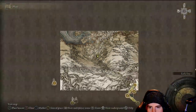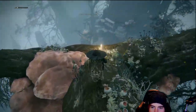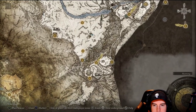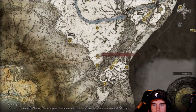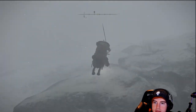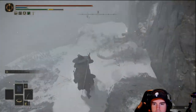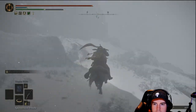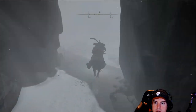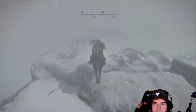This portal is taking us to the Haligtree location. Again, not covering that in this guide — I'll make another video for it. We'll grab the lost grace there so we can come back later. After that, we'll head back to the lost grace just outside that small dungeon near the Grand Lift of Rold and start heading over to the right side. We're essentially trying to get up to the top, grab another gold rune, then drop down and head over to the left side.